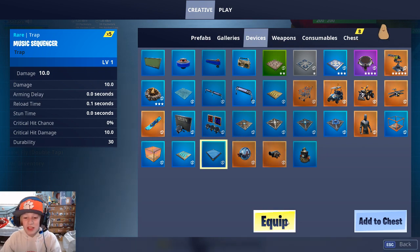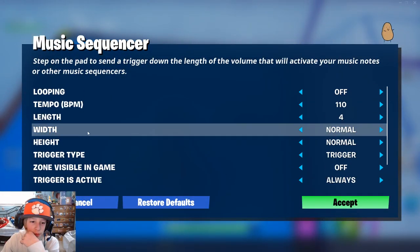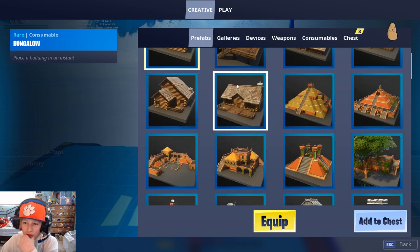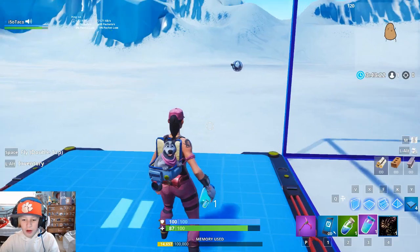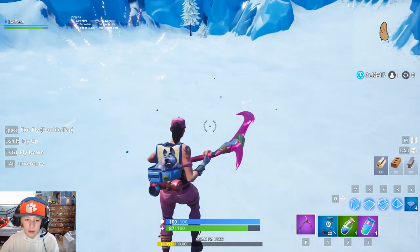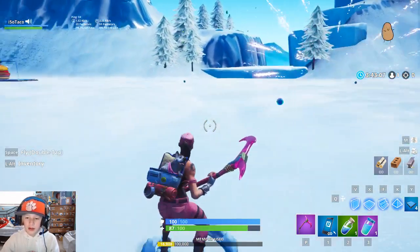We also have the music sequencer — it's another new thing that has been added. You can legitimately just have a full music setup. This is just for those people who like to make music in Fortnite. That's really cool. New prefabs as well — lots of new prefabs. I like the fireworks. These are dope — just watch this. We got fireworks, boys.